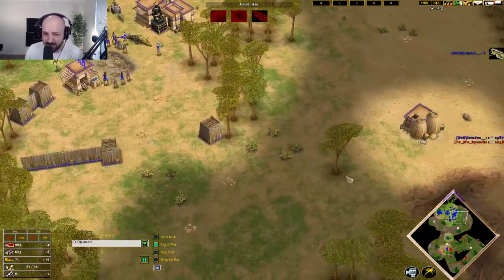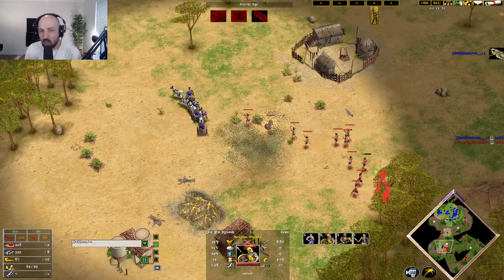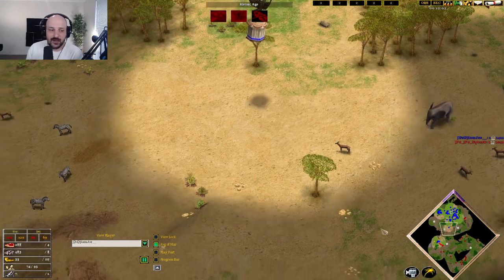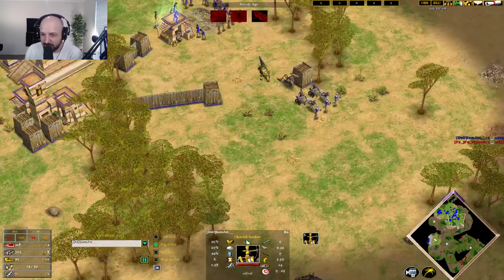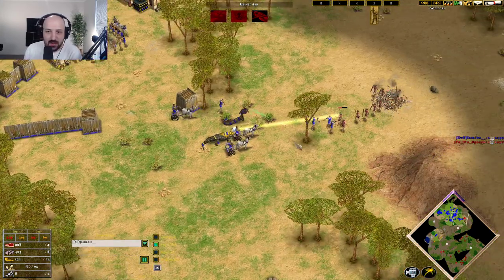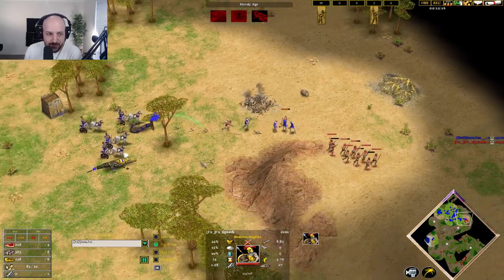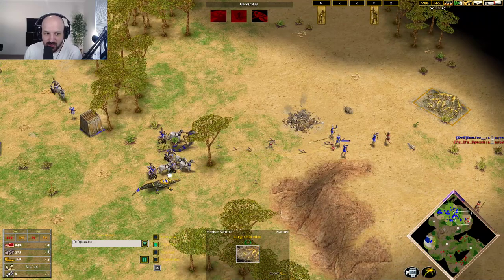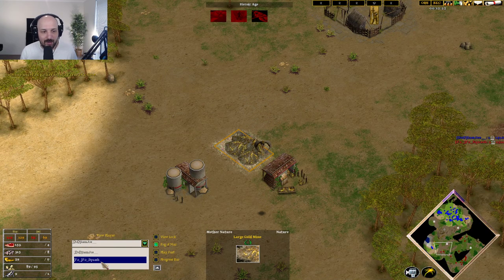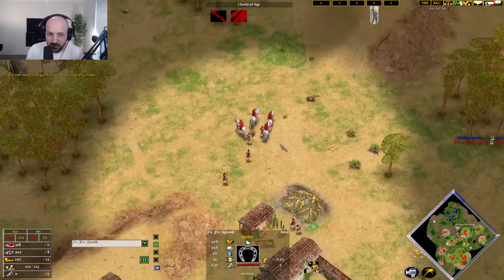Generally speaking, against the Zeus hoplite Toxodi army you want to just mass chariot archers, not wasting time with Axemen because it gives the Toxodis an advantage. Good micro here from Joe getting a little bit of damage done as the gold mine is just about to expire. Squash has finally made the decision to start making some Hippocon, which is going to be a really big help here in this game.